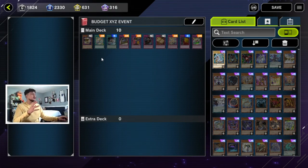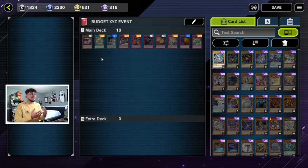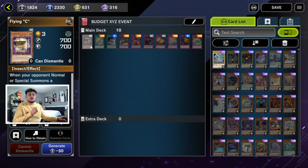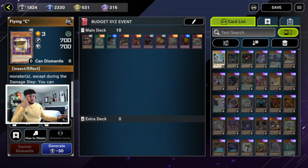Alright, let's just dive right into it. We have 10 cards right here — and as I said, budget means there are no ultra rares. Everything here is going to be super rare or under. We're going to start off with Flying C. If you don't know how Flying C works: when your opponent normal or special summons a monster, except during the damage step, you can special summon this card from your hand to your opponent's side of the field in defense position.